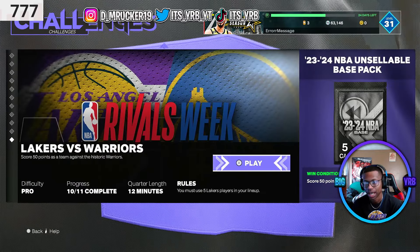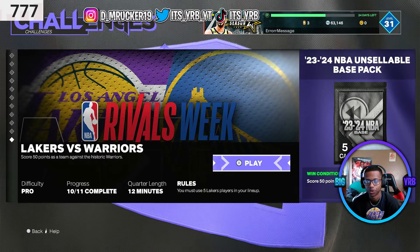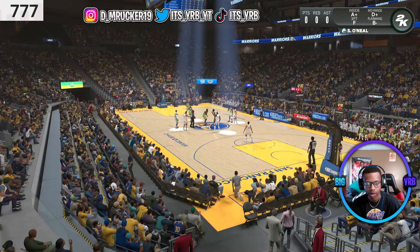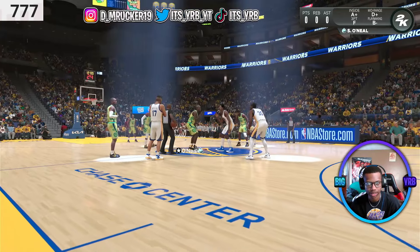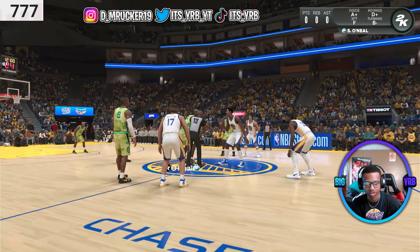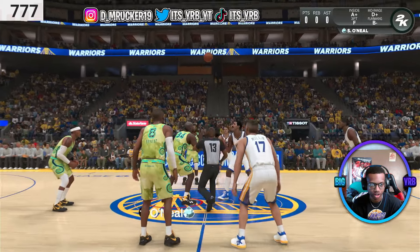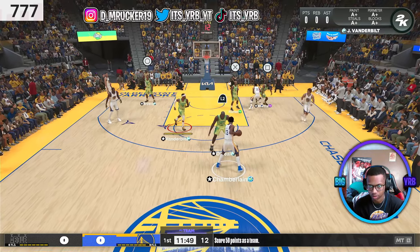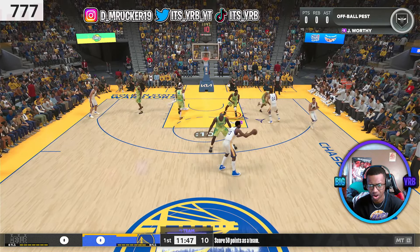I get one more pack — I just gotta use five Laker players and drop 50 points as a team. Simple. All Laker players in the starting lineup: Cody Bryant, Shaquille O'Neal, Jerry Vanderbilt, James Worthy, and Derrick Fisher who is an emerald. All I gotta do is score 50 points as a team, which ain't hard at all.